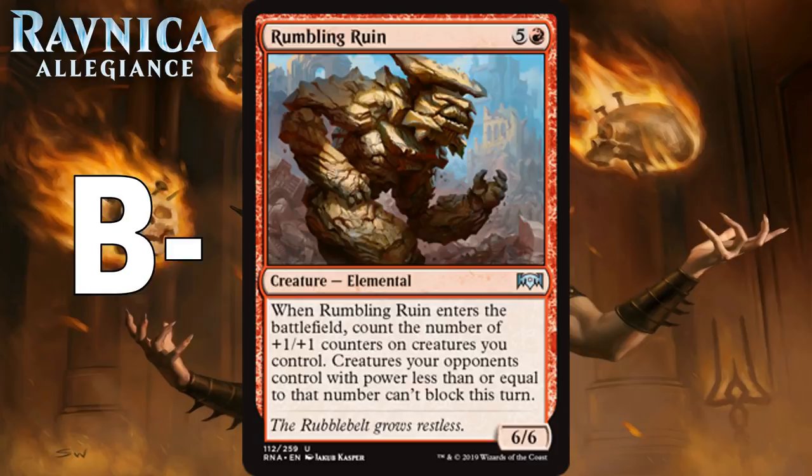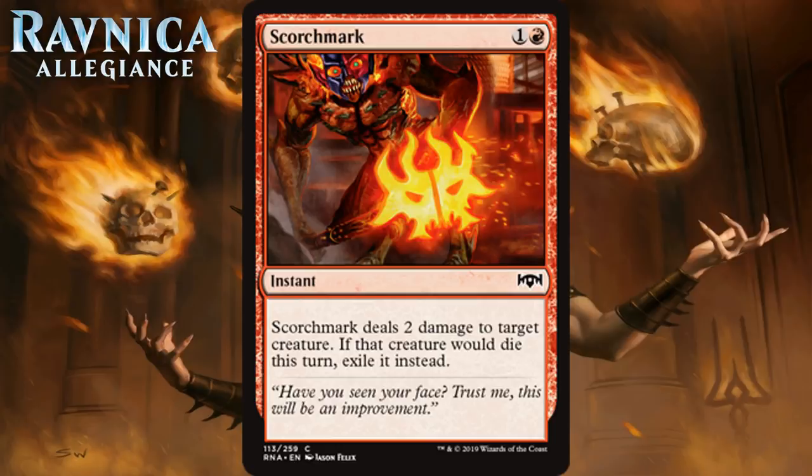Next up we have Scorchmark, which for one generic and a red is a common instant, and it deals 2 damage to target creature. If that creature would die this turn, exile it instead. This is nice removal for red decks. I don't think it quite gets to the premium level where you first pick it on a regular basis, but maybe the fact that it can exile annoying afterlife creatures does push it a little higher. It's the kind of common red removal spell you always play, but not the one you're excited about playing. This makes it a C+.